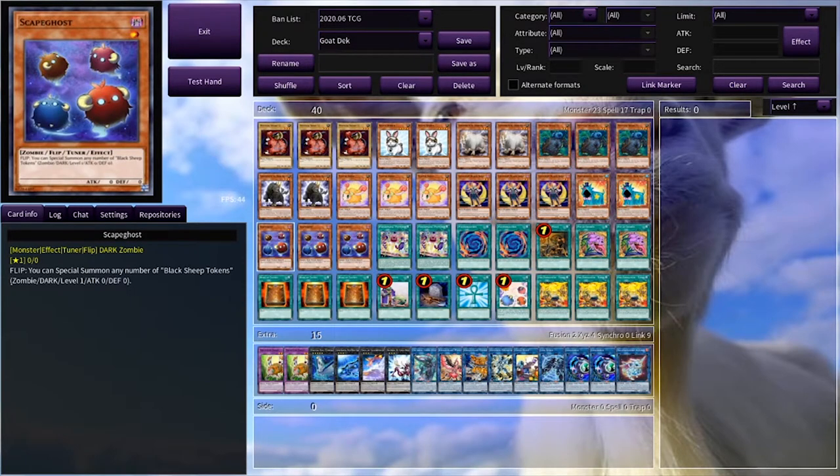Afterwards we have Scape Ghost, which is similar to Scape Goat and it generates Black Sheep tokens. So it stays.